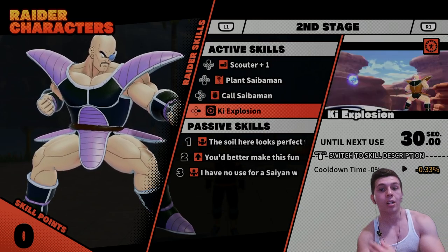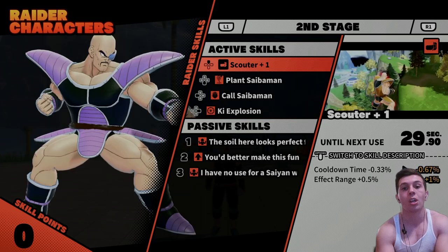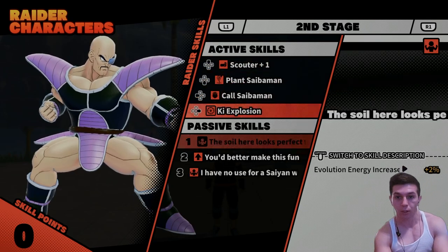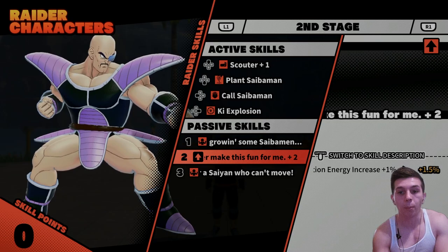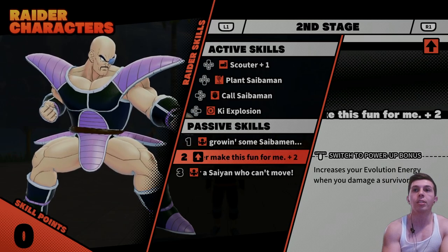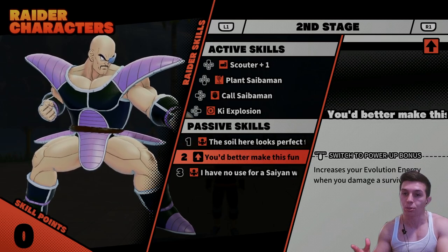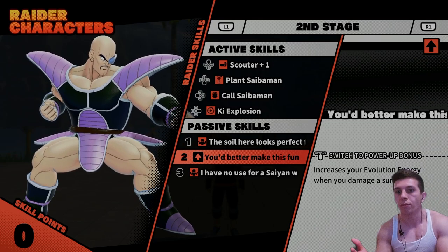Key Explosion is Napa's knockback ability and it's not shared with Vegeta since they have different knockback abilities, so I wouldn't really recommend upgrading it. You should be investing the least skill points into the first and second stage. That said, if you're going to upgrade anything on Napa besides the Scouter, I'd recommend 'You Better Make This Fun For Me,' because it increases your evolution energy while you damage survivors — getting you to Vegeta faster.